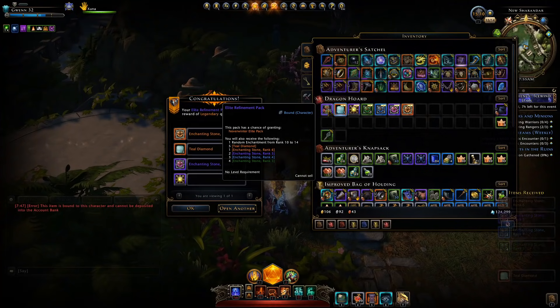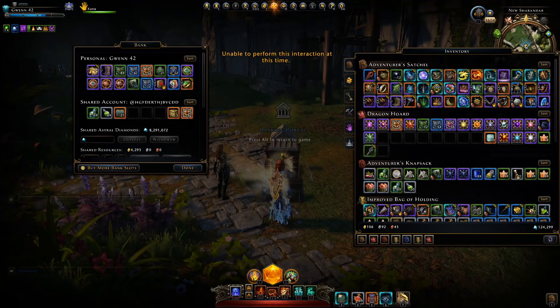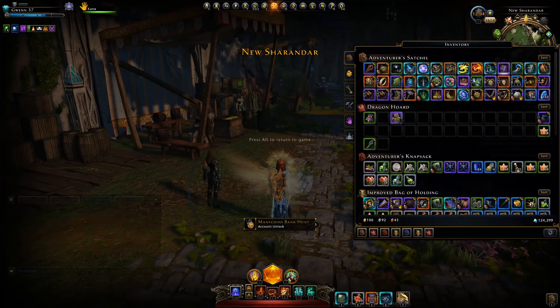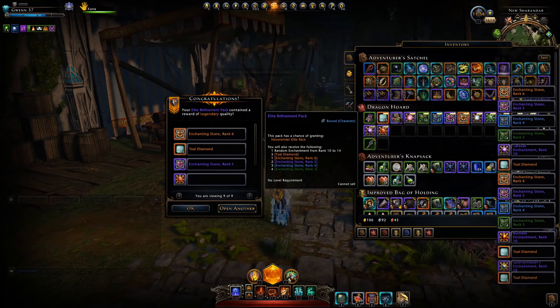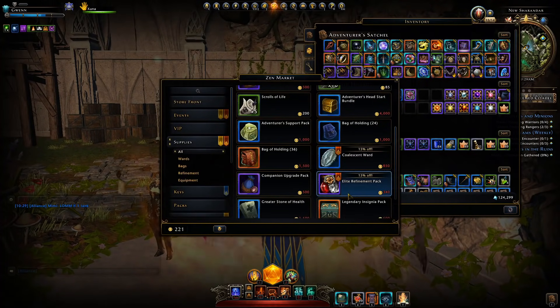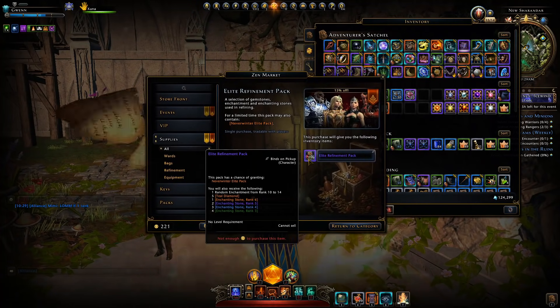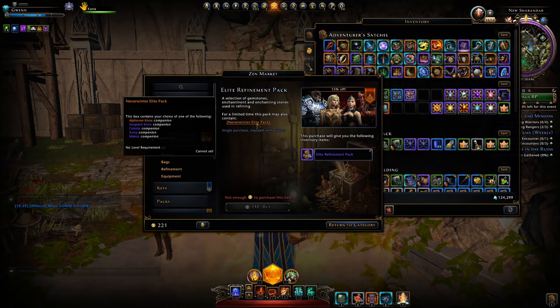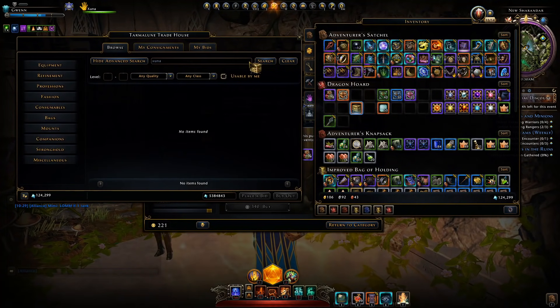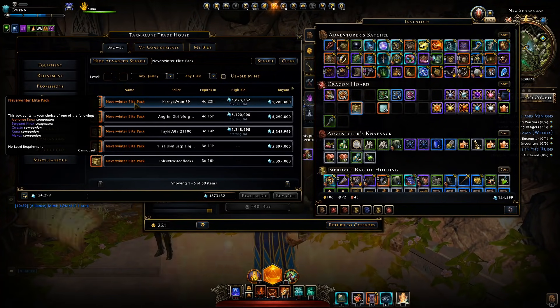On the preview server I opened a whole bunch of those refinement packs and got a total of five Neverwinter Elite Packs from opening 100 of those elite refinement packs, meaning the drop rate seems to be about 5%. So if you really want to obtain this elite pack to get Ksuna, you're looking at purchasing about 20 or so elite refinement packs. You could be unlucky and not get one, or you could get one on your first pack. I recommend purchasing them one by one with Zen, or alternatively you can purchase these packs off the auction house — they're listed at about the same price as Ksuna, above 5 million astral diamonds.